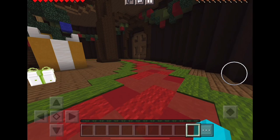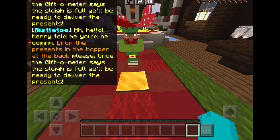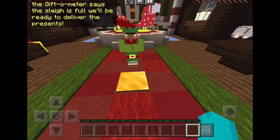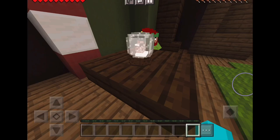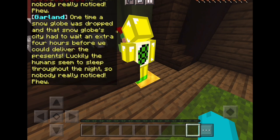Hey, for once I got it right! Well that's a big sleigh. 'Hello — Mary told me you'd be coming. Drop the presents in the hopper in the back please. Once the giftometer says the sleigh is full we'll be ready to deliver.' Was that a 'me' imitation? Yes, I thought it was very good actually. That wasn't — the snow globe was dropped in, so Santa had to wait an extra four hours before he could deliver the presents.